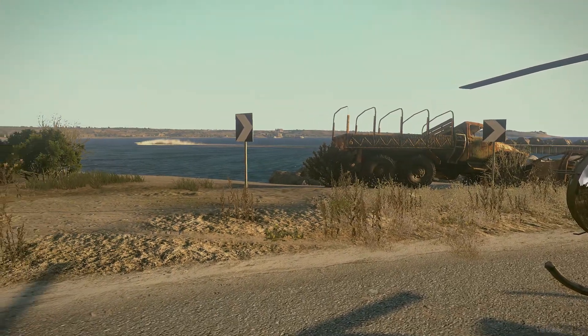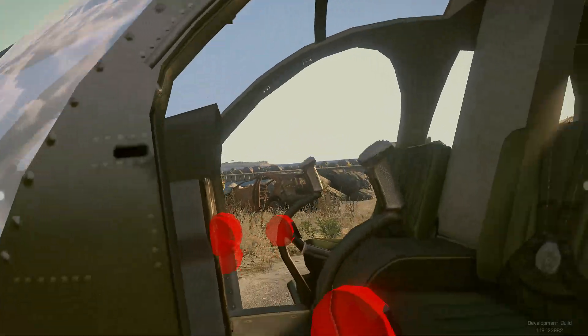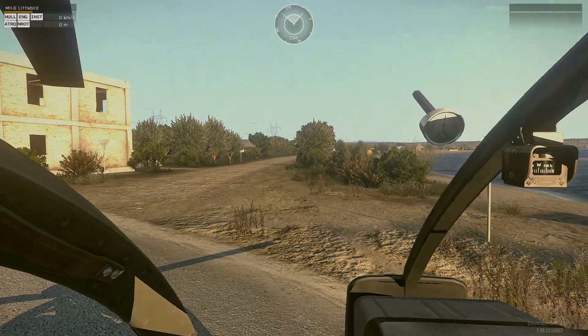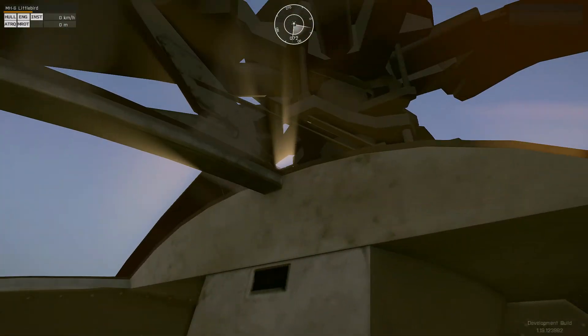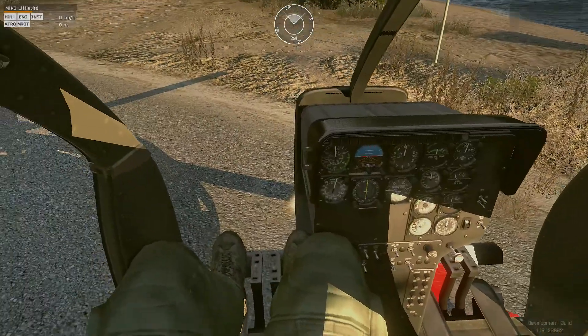Hey everybody, this is Feint and I want to show you guys something I've been working on for a little while. It's basically a clickable cockpit for the MH9 or the AH9 helicopters. I really like flying this helicopter and I miss the clickable cockpits from Take On Helicopters, so I figured I would use the code that Franz had posted and see what I could do with it.